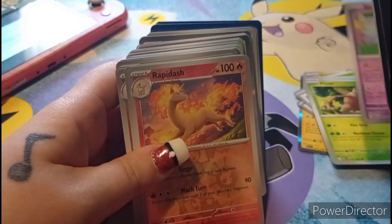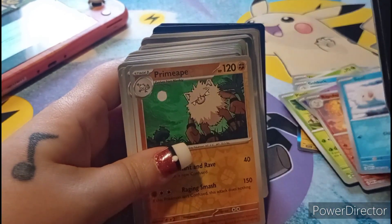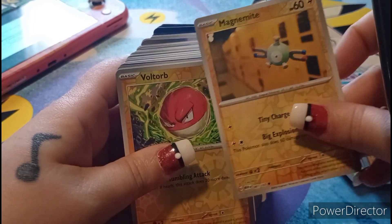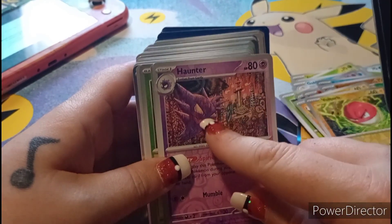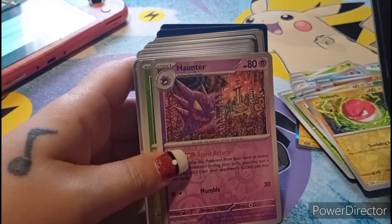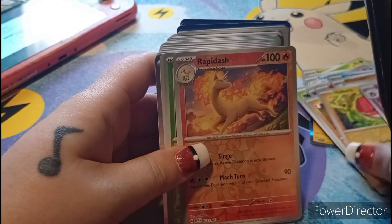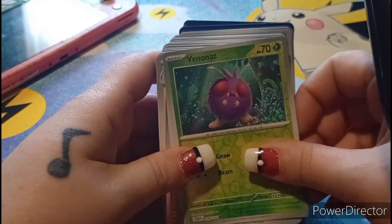Mr. Mime, Rapidash, Seel, Primeape, Sandslash, Magnemite — cool alt-art Orbeetle, Haunter with another cool art. Sorry guys, my cat is making the table jump. Rapidash, Poliwhirl, then a Venomoth.